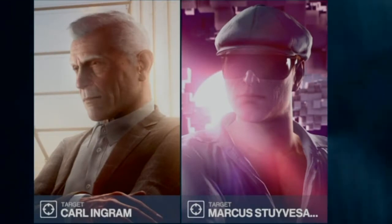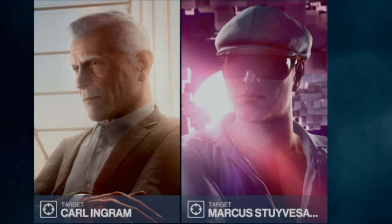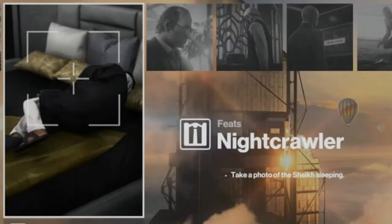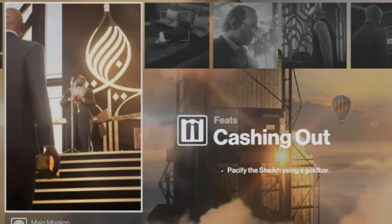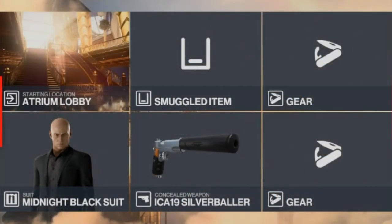Welcome back to Hitman 3 and the 'On Top of the World' mission set in Dubai. Today we will be mopping up the last remaining discoveries and feats, starting with Nightcrawler for photographing the crown prince in his sleep, moving on to Cashing Out for knocking out the crown prince with a gold bar, and finally exiting the level with the Suiting Attire feat by wearing the skydiving outfit. The only thing we need today is a silenced pistol.